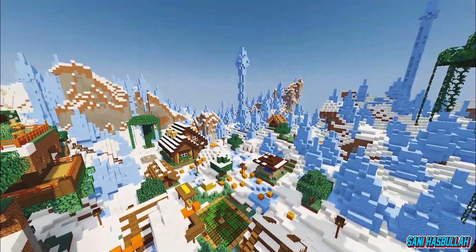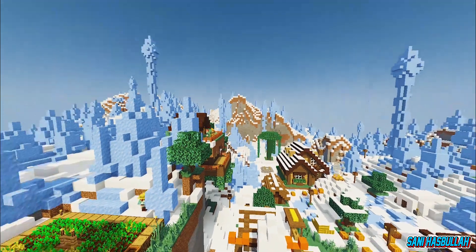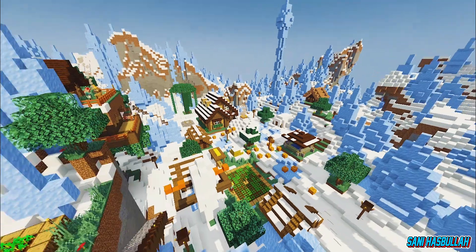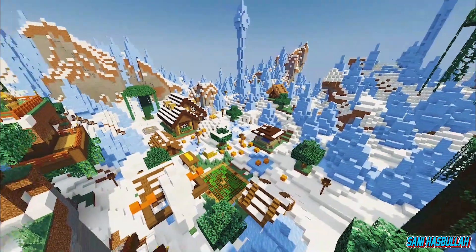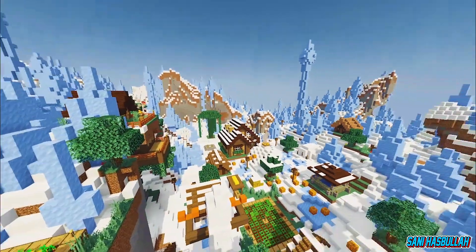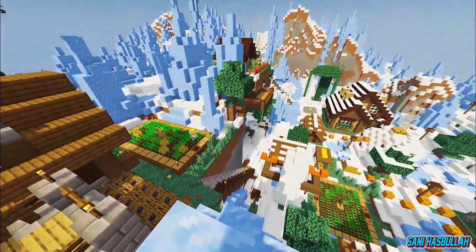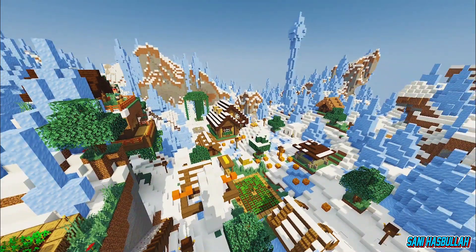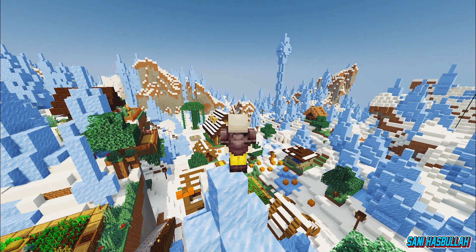Dan saya rasa cukup sih untuk mapnya, untuk dipakai survival. Bisa, cukuplah — beberapa rumah dan desa, villager-nya ini cukup untuk survival. Bisa langsung teman-teman download ya, map salju keren. Nah, mungkin nanti juga akan saya tambahkan rumah-rumah lagi ataupun tempat mining ke dalam bawah tanah, untuk mencari diamond. Biasanya kalau survival itu kita selalu mining ke dalam tanah. Ya, mungkin seperti itu saja.